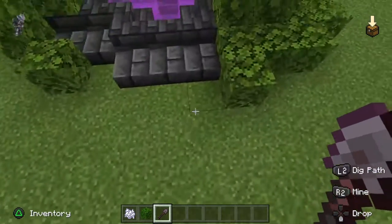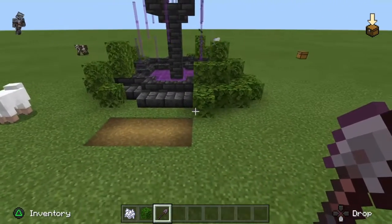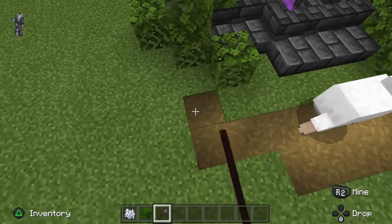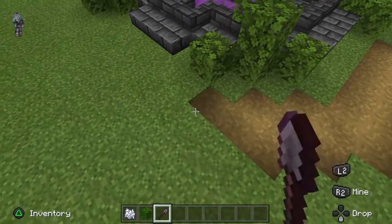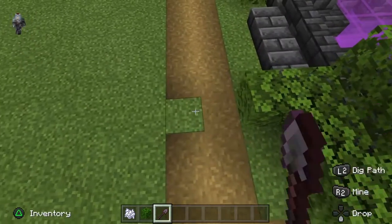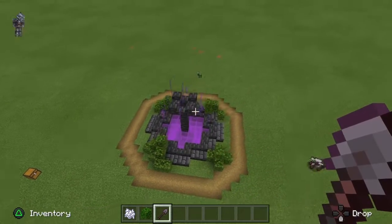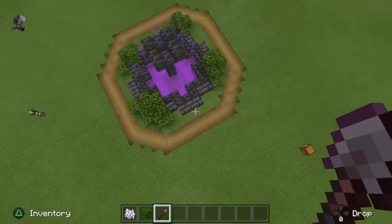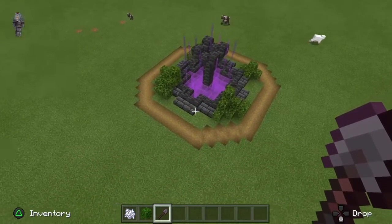Now let's use the shovel to make pathways around the fountain to give a little bit of a walkway. I like to make it two wide, because just one pathway doesn't look as nice. I'm doing it all around the fountain. As you can see, the pathway is connected in a half oval circle shape around the fountain, giving it a more natural feeling. You can do it like this or go full circle mode.